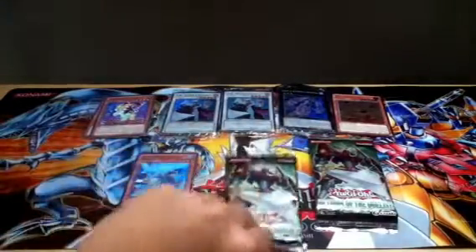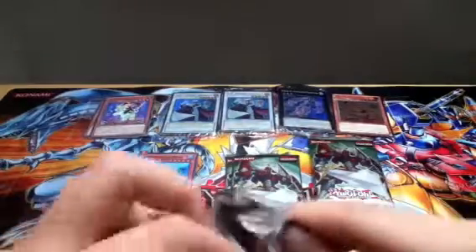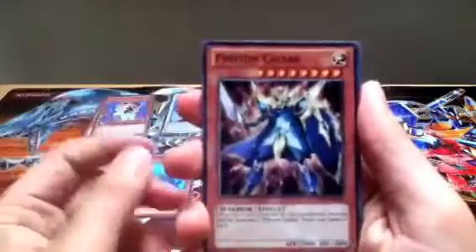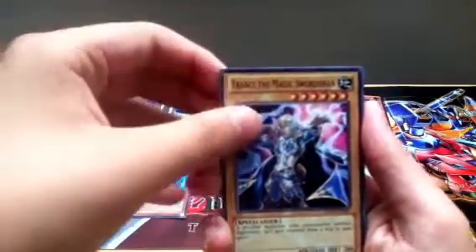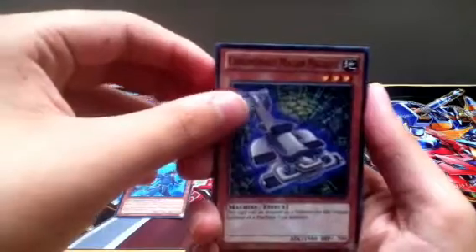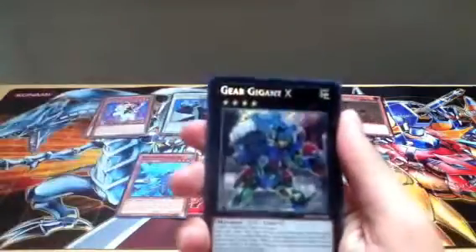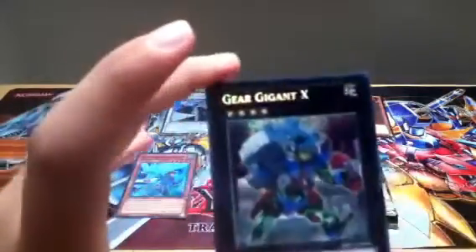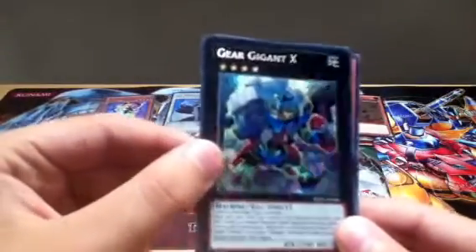I've pretty much got every card from Return of the Duelist. What I want is a card — it's got like a sniper rifle in its hands, it's a Super or Ultimate. Photon Caesar. A Trance the Magic Swordsman. Spellbook of Power. A Chronomaly Mayan Machine. A rare Imraku. And a Secret Rare Gear Gigan X! Money back right there.